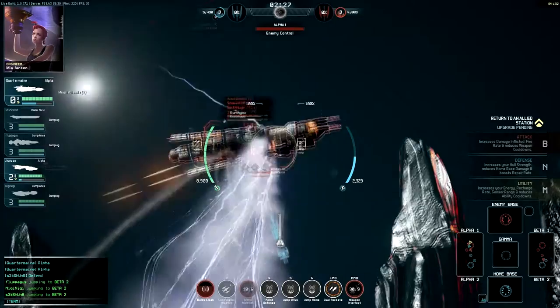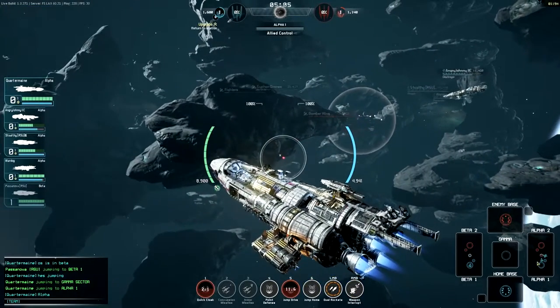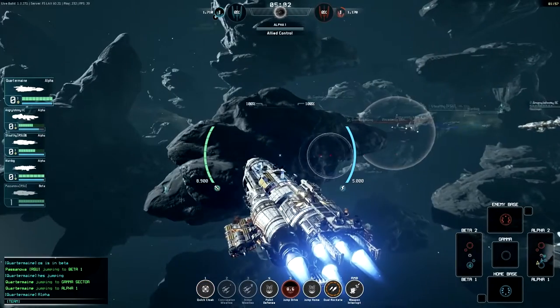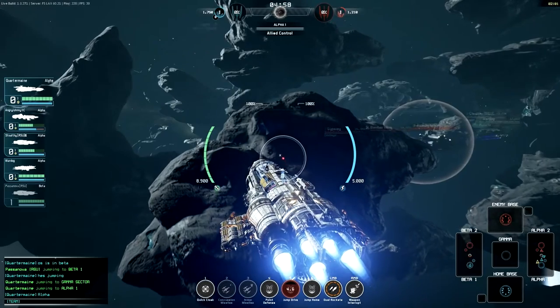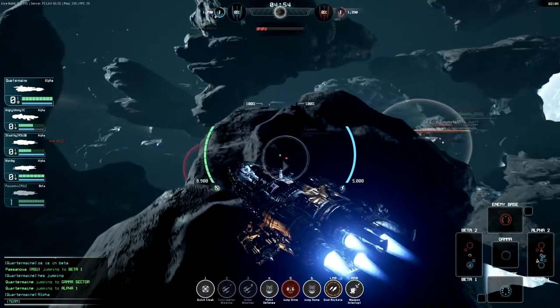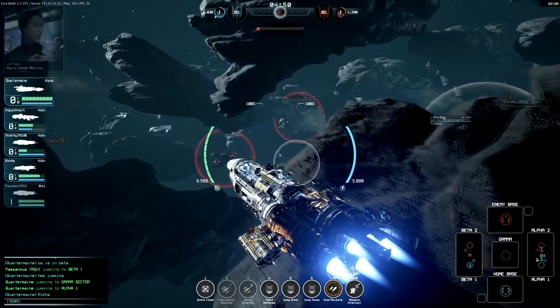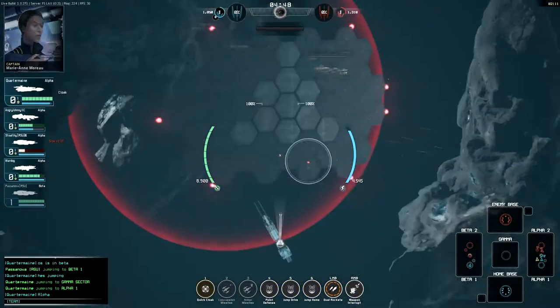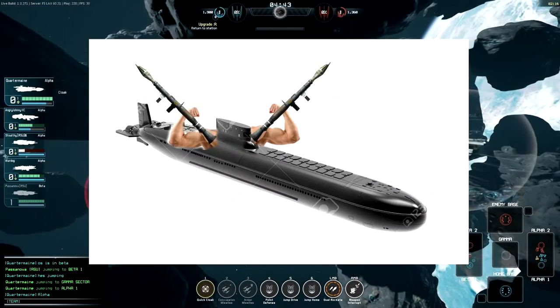Its second ability, Weapon Interrupt, is a critical skill to master unless you enjoy watching your missiles turn into harmless fireworks. Weapon Interrupt slows an enemy for 5 seconds and disables their weapon systems for 1 second. This provides a critical window for your missiles to land unhindered, as Weapon Interrupt also disables enemy point defense.